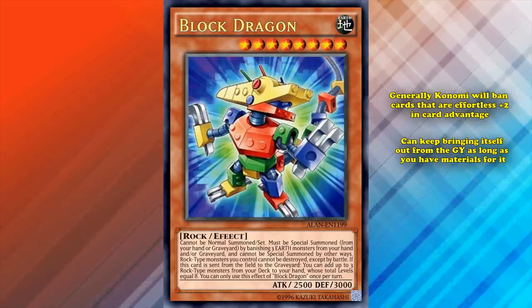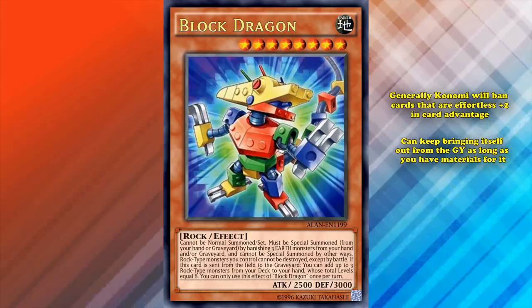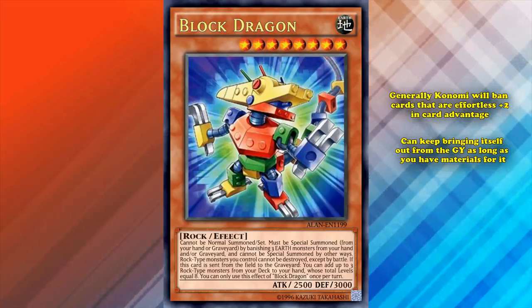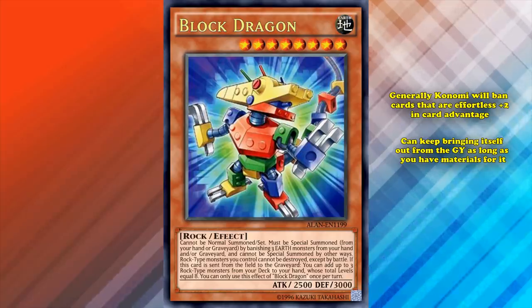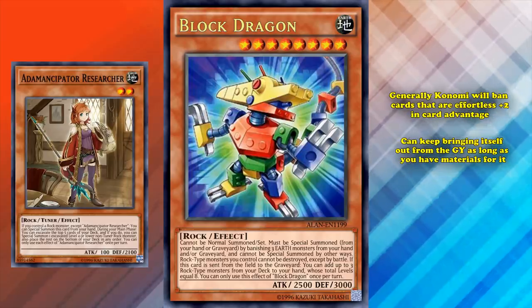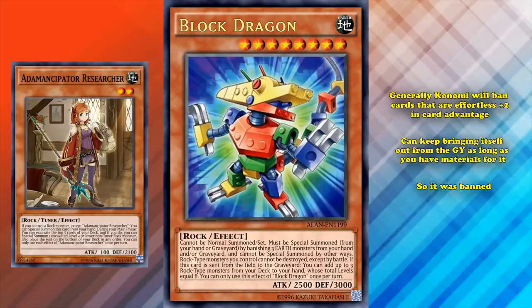Generally Konami will ban cards that are effortless plus 2s in card advantage, especially cards like Block Dragon who can keep bringing themselves out from the graveyard as long as you have the materials for them. Even if you can't get its floating effect multiple times per turn, you can special summon it multiple times per turn. The card also has a big body so you could just use it to attack for 2,500 points of damage. As soon as the rock type gained a competent archetype, Block Dragon became overpowered almost overnight — and it already had seen play despite the rock type not being good before. So it was banned and will probably stay banned until it gets an errata.